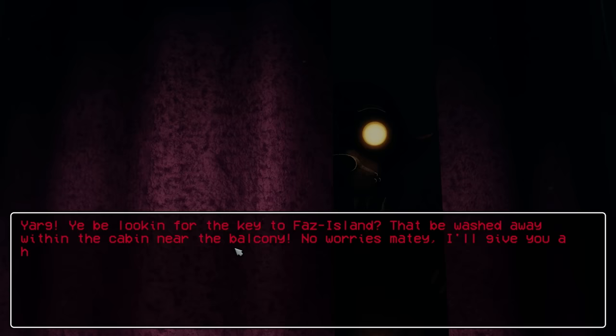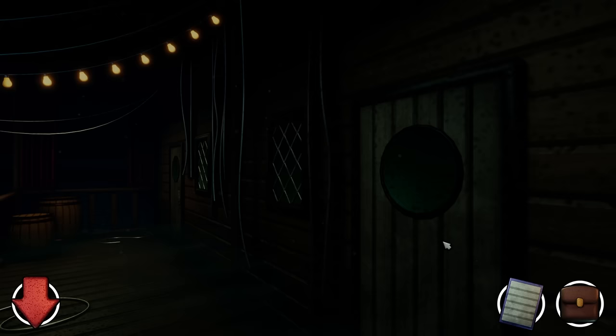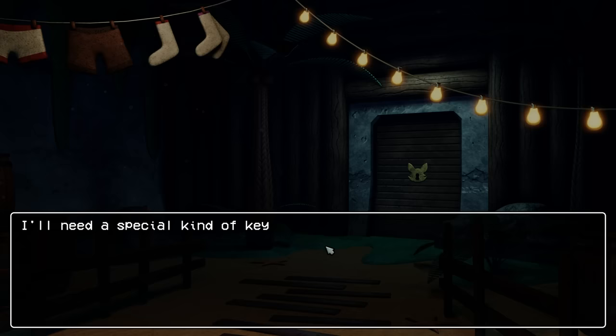On to the next part — Foxy's Cove! 'Yarr, you be looking for the key to Faz Island — that be washed away within the cabin near the balcony. I'll give you a hint to help — was it me or that big fuzzy bear with his big sharp teeth?' I think we need to find Freddy Fazbear around here somewhere. I need a key card for that or a code. I can't go back in — there's a back area, foxy clothes hanging to dry. The door needs a special kind of key.